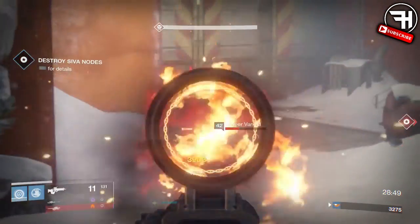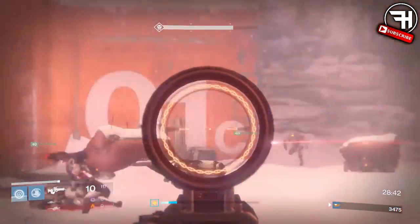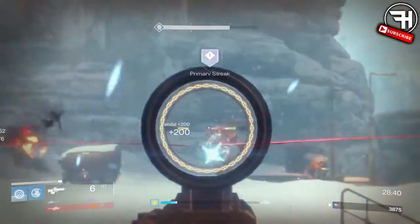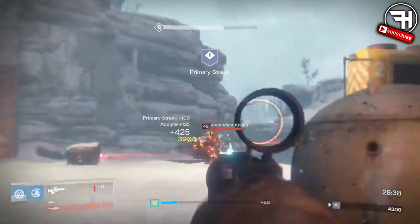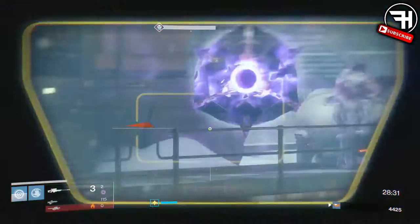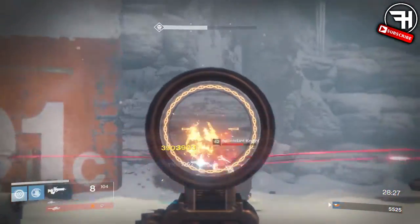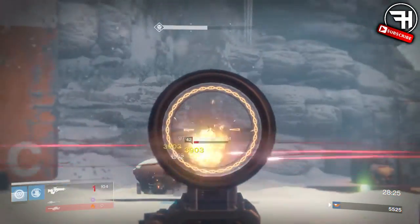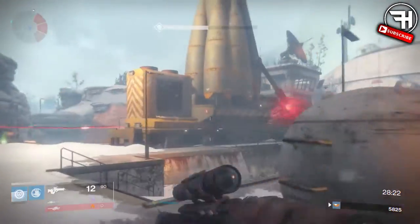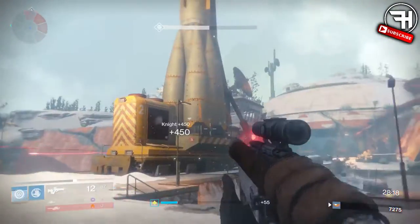Exposure makes everything so difficult and your teammates tend to suck. If you're running a Hunter you're basically screwed on Exposure because they have almost no armor and terrible recovery. Match Game means you actually have to run a weapon of every single damage type - so like a void subclass with arc and solar secondary and heavy. Brawler means you can really run a melee-based subclass, so Striker Titans really excel at this, as well as certain Warlocks.